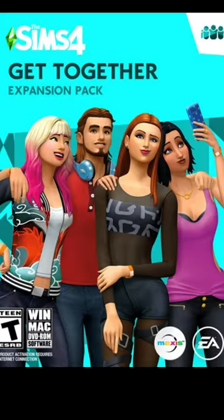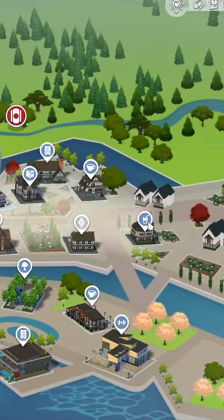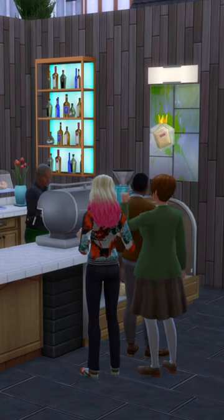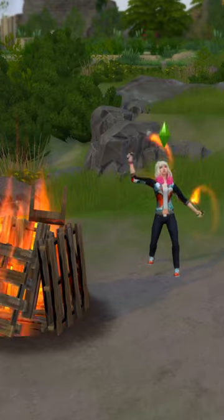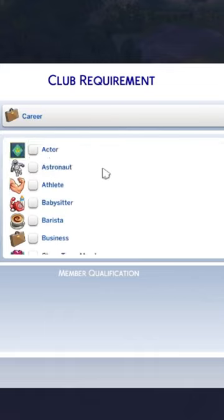Another pack that I recommend is Get Together, which comes with a huge new European-inspired world with lots of new social features including clubs, DJ booths, coffee shops, and fun games along with the dancing skill. Your sim can even get invited out to parties at the Von Haunt Estate or gather around a bonfire at the Bluffs, and the club feature is just really versatile — you can do a lot of things with it.